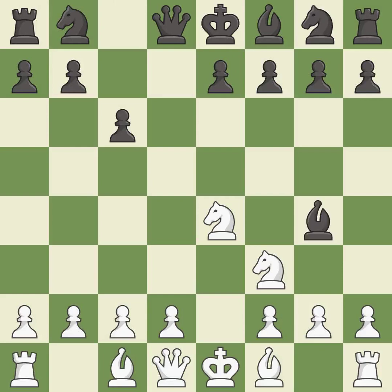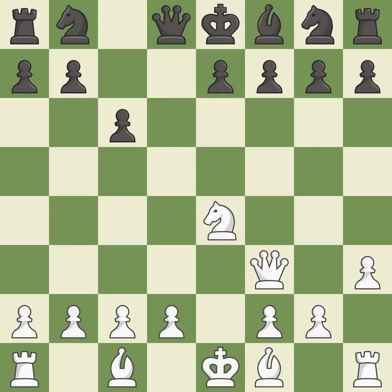This pins a knight, restricting its mobility. This kicks an opposing bishop. After all captures, this is an equal trade. Recaptures. It is the last book move — this activates a knight by developing it off of its starting square.